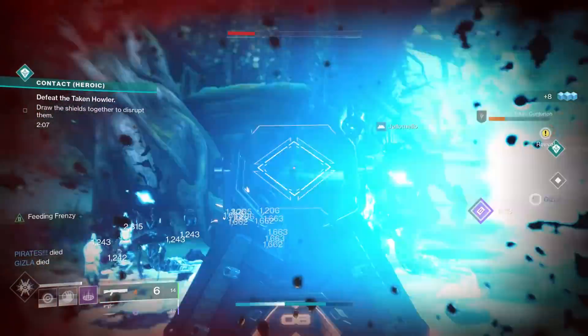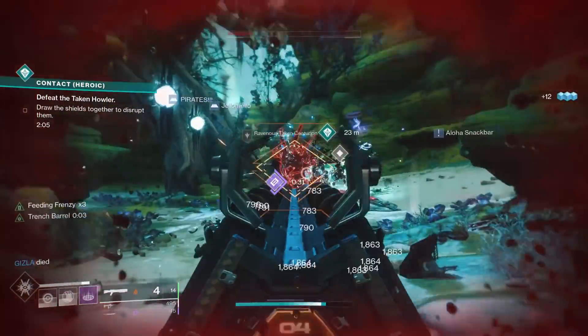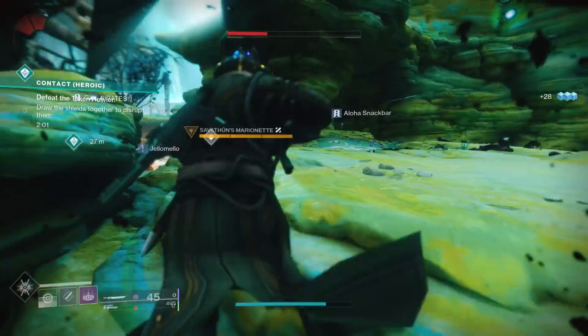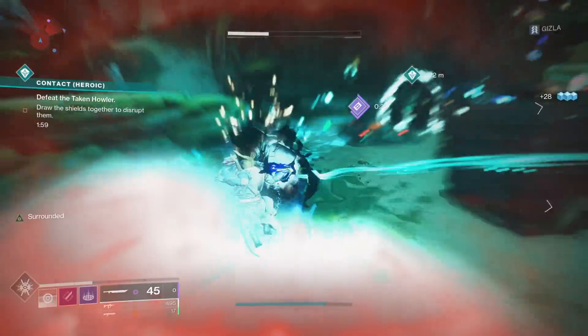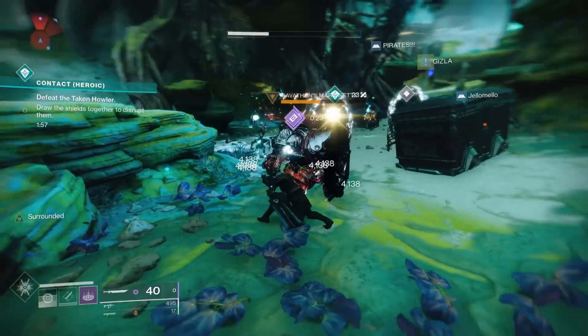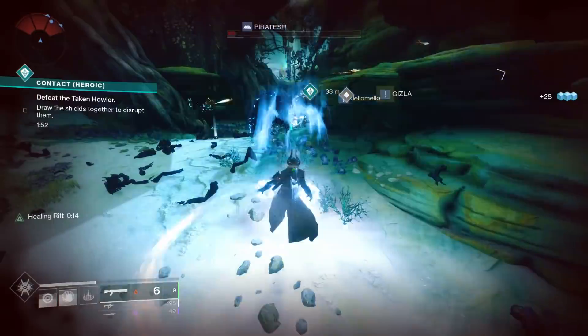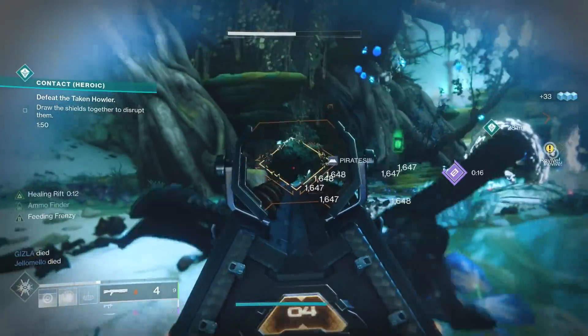If you activate Trench Barrel, that ups the damage all the way to 15,681, giving you a new DPS of 36,589 — significantly higher than even the First In Last Out. Of course, because you're not able to reach that fire rate cap all the time and you have to spend time meleeing, the actual damage output is less than that. But when you are shooting those three shots full auto, the damage is just incredible. And again, it works on every enemy, not just bosses.